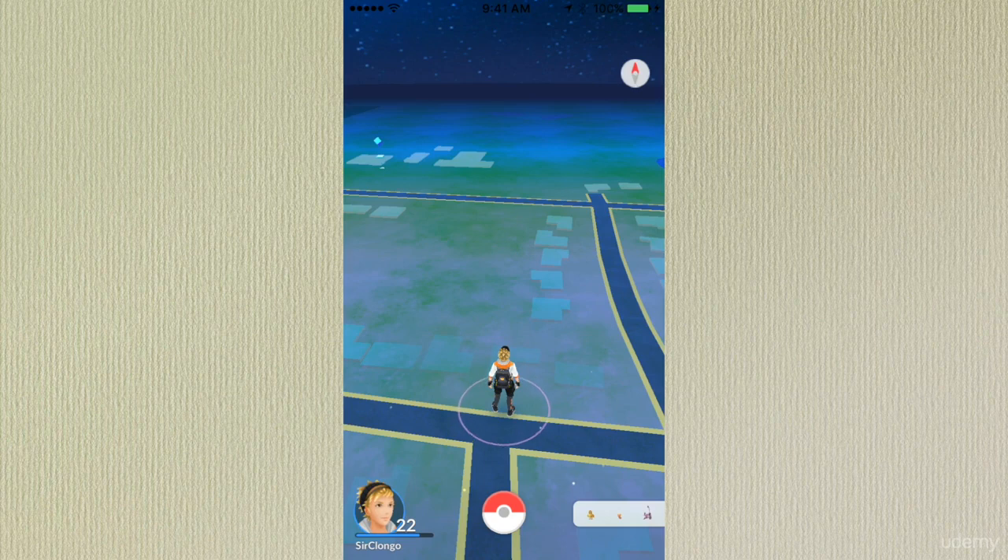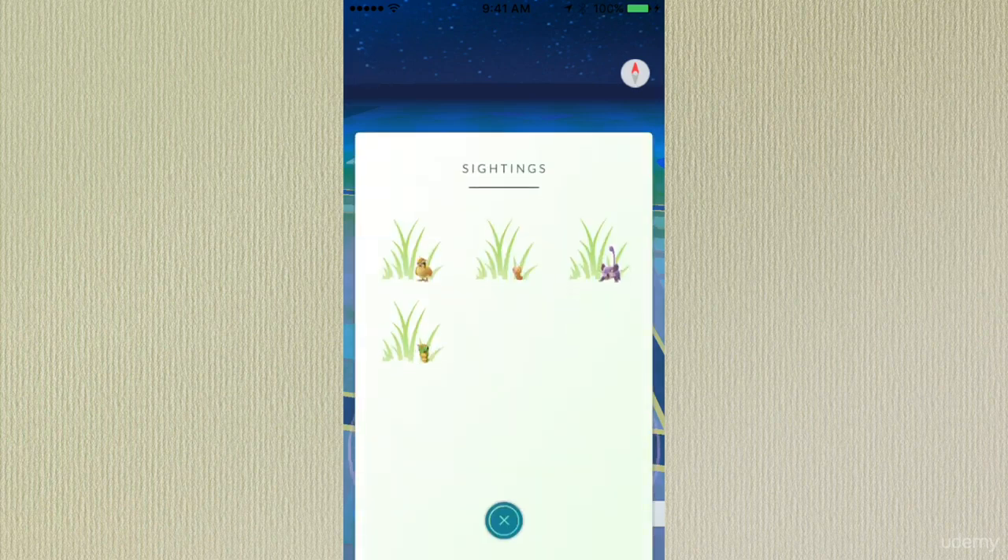If you look on the bottom right, there's a list of Pokemon that are in your area. Sometimes this list won't contain any Pokemon, but don't worry — if you keep walking you'll find some.